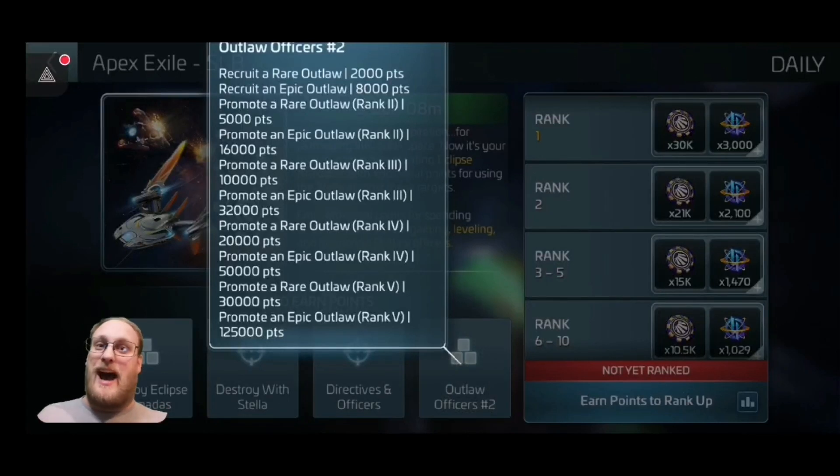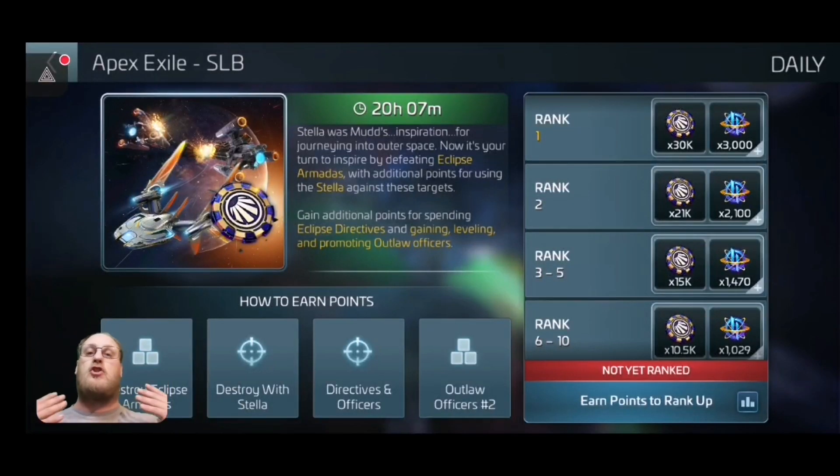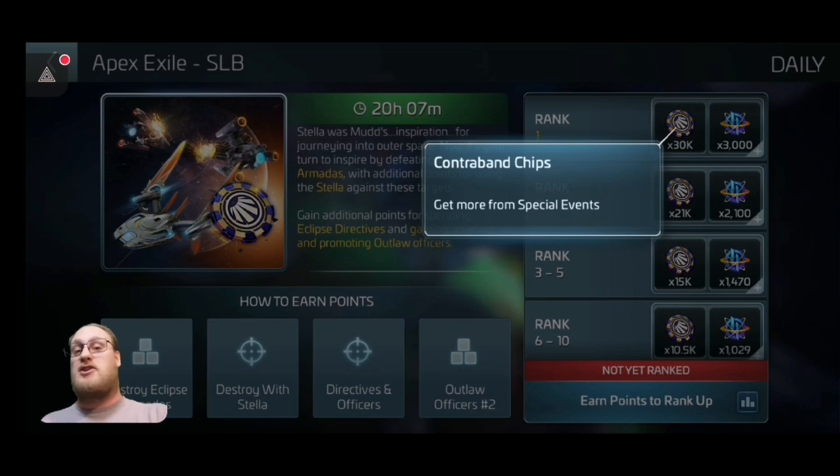If you come in here to the Outlaw Officers, you're going to earn more points for recruiting the Rare or Epics, and then you've got points for promoting them. The points work differently this time — they're giving you points for the specific rank, starting with Tier 2 and topping out at Tier 5, between the Rares and Epics. Also, in this, because it is a leaderboard, we're going to be getting the new currency: the new Contraband Chips. These are going to be replacing the Zeta Tokens, because they are being phased out. So if you currently have any, make sure you spend them — spend, spend, spend.